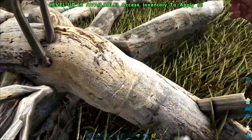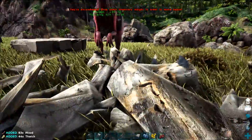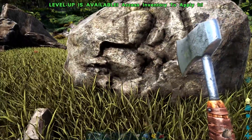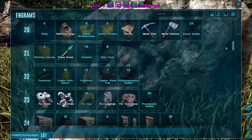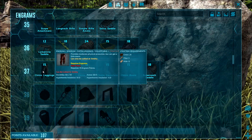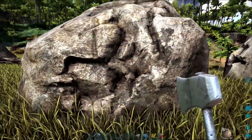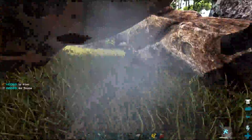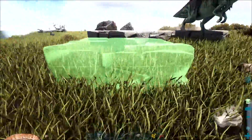Now we can just keep getting wood and thatch — I'm going to stand by a tree to make more of this stuff. I might up my weight limit because it's getting to be a bit of a pain. I'm level 37, which is leagues ahead of those guys, but they have the strength of numbers. Chitin helmet, leggings, and gauntlets — all I need is chitin, fiber, and hide. That's a good set of armor to go for. It's 23 degrees over here in Viking Bay, a beautiful sunny day. Fingers crossed this is a safe place to build.